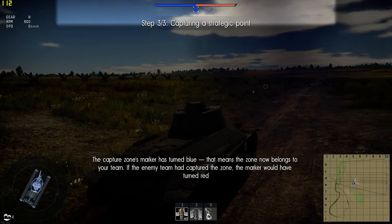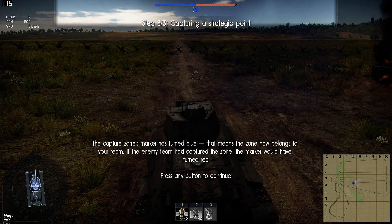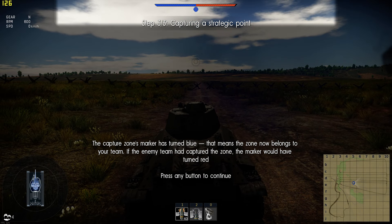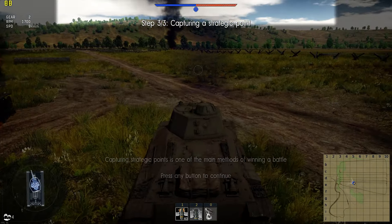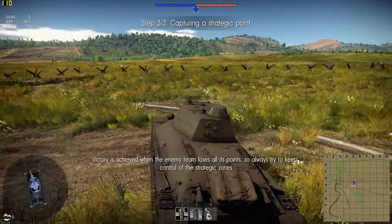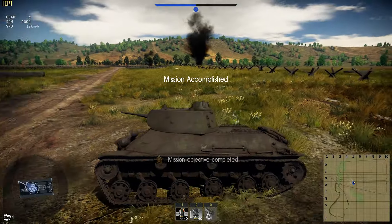The capture zone's marker has turned blue. That means the zone now belongs to your team. If the enemy team had captured the zone, the marker would have turned red. Capturing strategic points is one of the main methods of winning a battle. When one team captures more strategic points, victory is achieved when the enemy team loses all its points. Great job! You won! Now you're a true tanker.